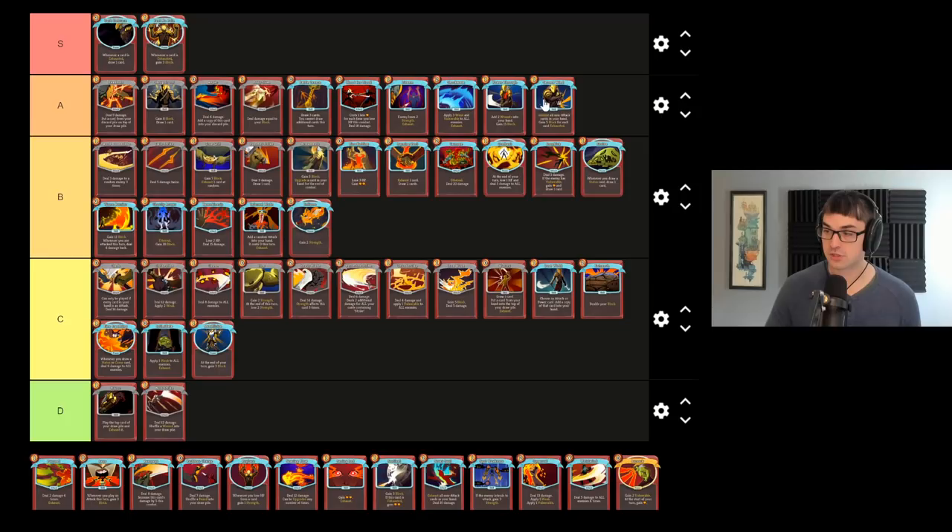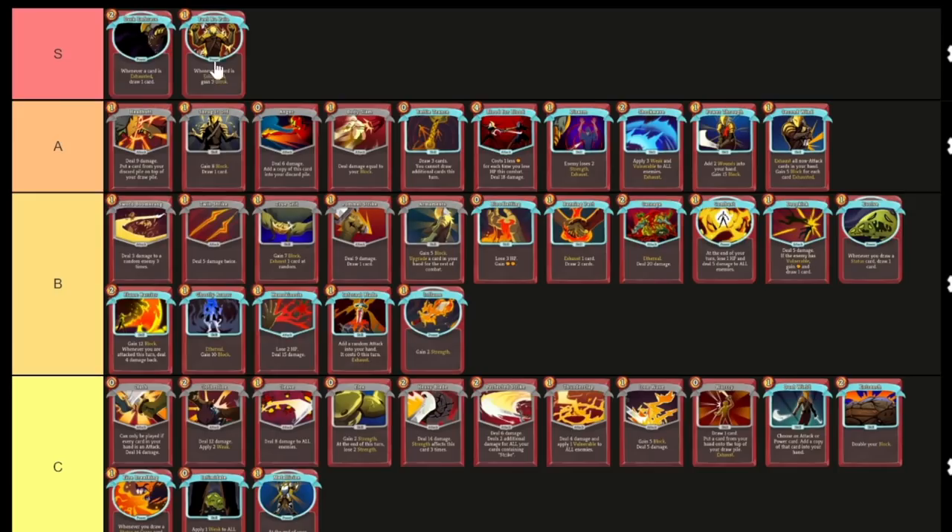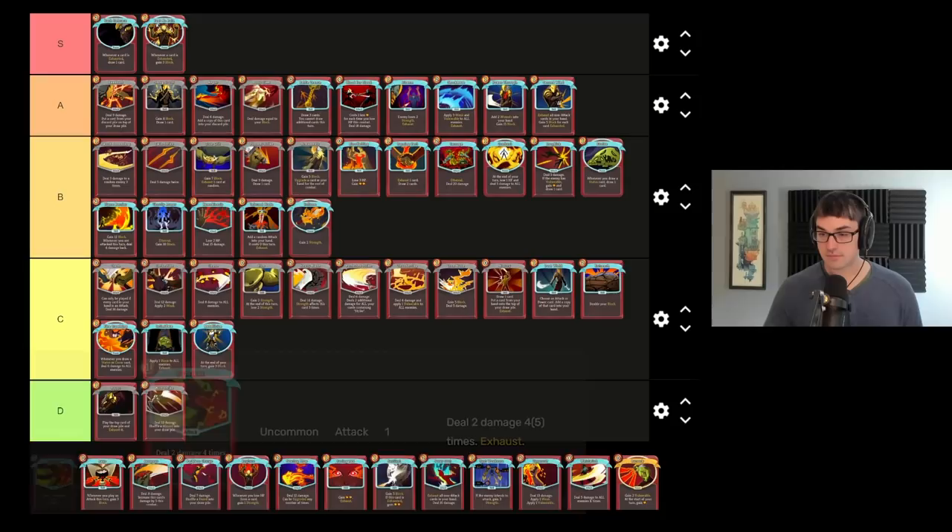Power Through and Second Wind are a power combo together, particularly if you have a Dark Embrace or Feel No Pain in play as well. The combination of these two, or better yet all four cards, is out of control as a block source for the Ironclad. Just one copy of each of these four will solve your blocking for any fight in Slay the Spire, really.